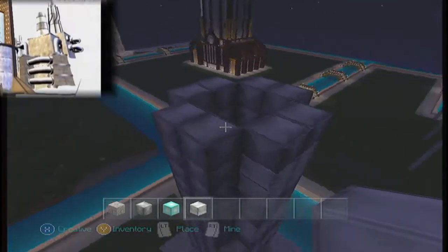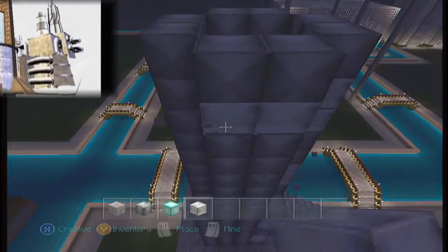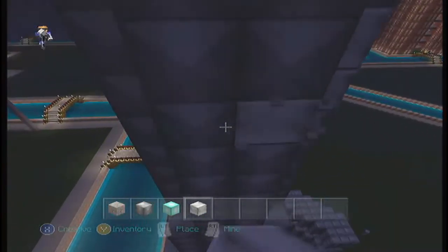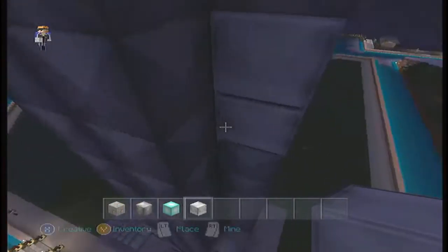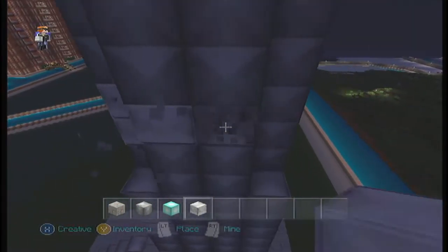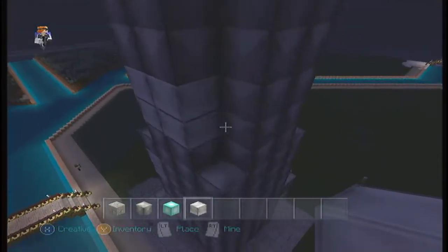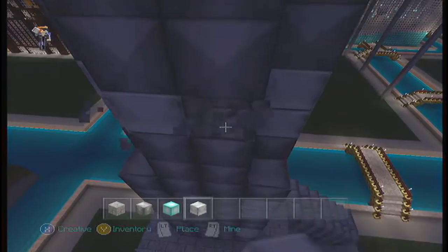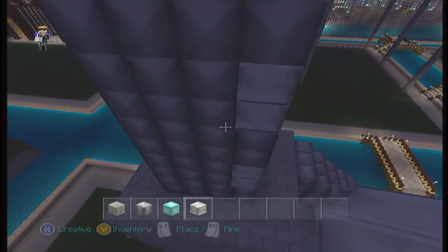We're going to do strips because it looks like it has different colors of gray. That's perfect because we have this quartz texture that is gray in this texture pack, and then we also have the texture of iron, which are both metallic — which I love. I love this texture pack. I love the city texture pack. It was well worth the dollar I paid, so you're welcome, 4J.